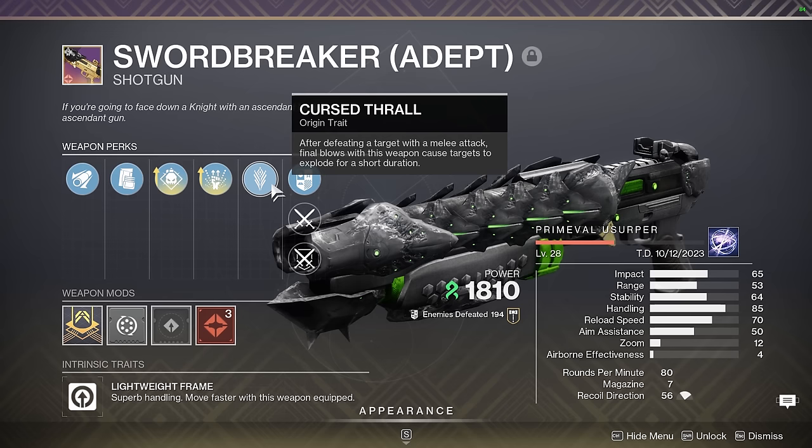Next up we have Swordbreaker. It has enhanced Demo, so it's useful for getting your grapple back if you ever lose it. And Cursed Thrall allows you to create explosions that clear adds and stack up your Banner of War pretty quickly, so it's a great Strand Titan shotgun.